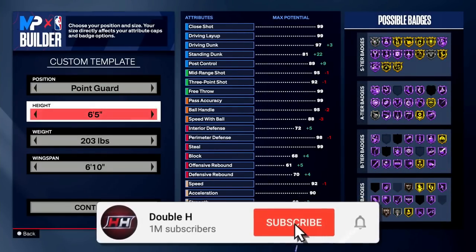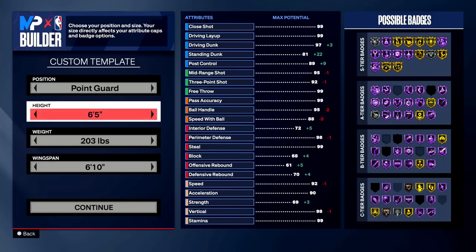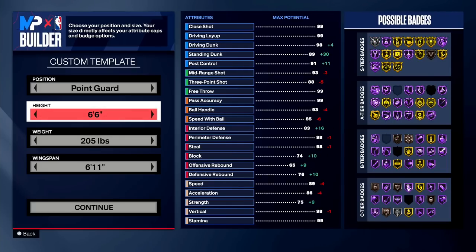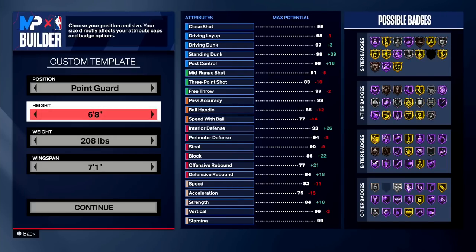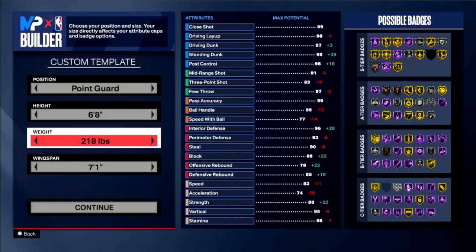Starting with our ISO build, I'm going to go Point Guard — it doesn't really matter what position you go with, just know the min-maxes for height, weight, and wingspan will differ by position. For ISO builds I'd recommend somewhere between 6'5" and 6'8". I would not go 6'9" — that's too tall. I also wouldn't go 6'7", which is that in-between range. The first build is a 6'8" ISO build and the second is a 6'6". The 6'8" is more of a stronger build that can bully people with a little more interior defense, and the 6'6" is faster and unlocks more dribble moves.